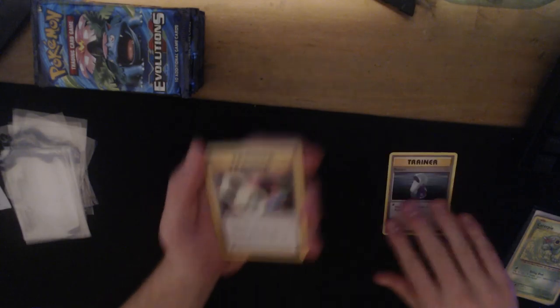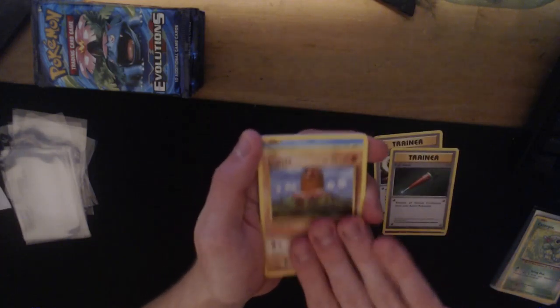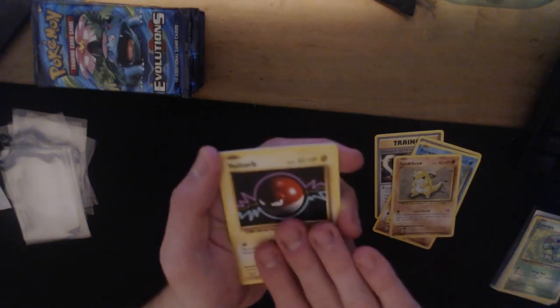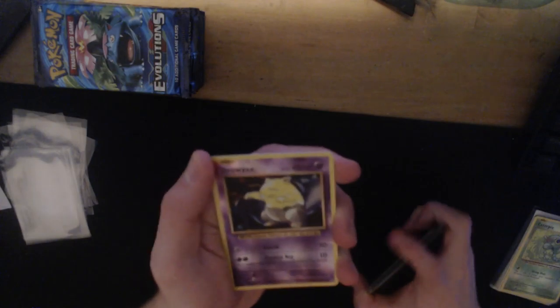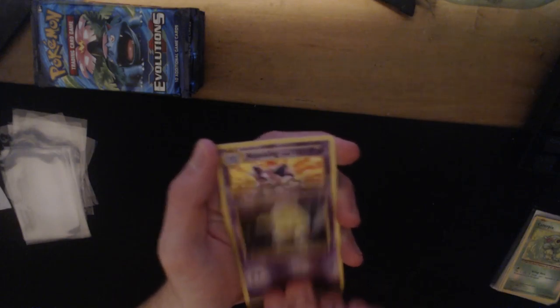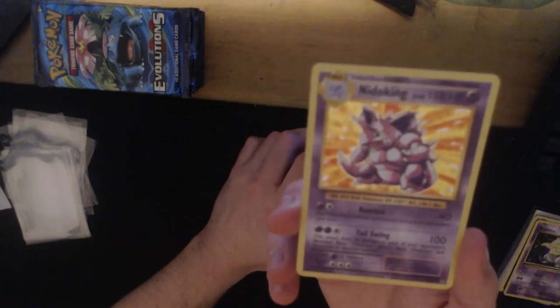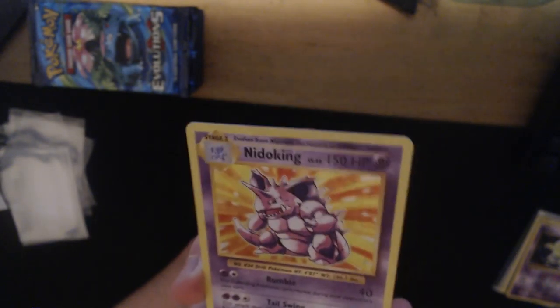Next pack: Potion, Venusaur Spirit Link, Full Heal, Diglett, Poliwag, Sandshroom - nice card - Voltorb, Magnemite. Drowsy reverse - okay. And behind that, a Nidoking! Nice - that's a holographic card, very nice! That's our second holographic card of the session.